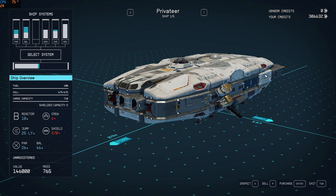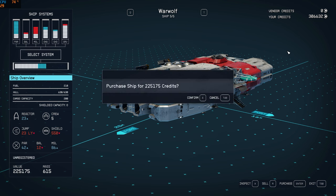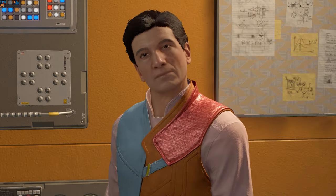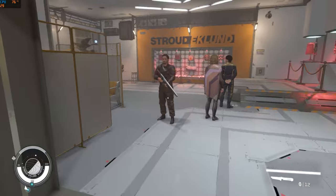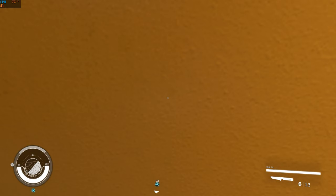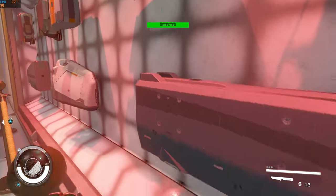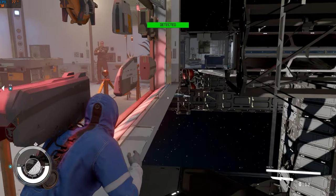I'll buy the most expensive ship I can afford. Time to do the glitch again. In this spot, crouch and face the display, then move forward. Switch to third person view and walk along the ledge.